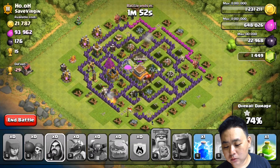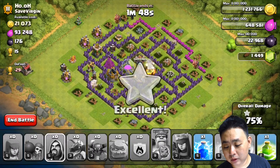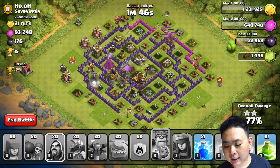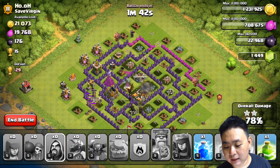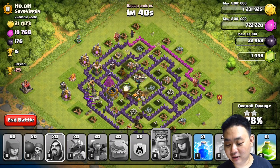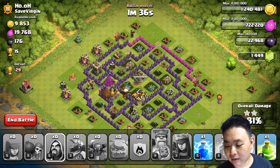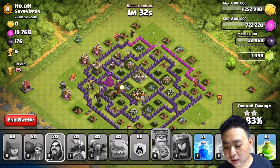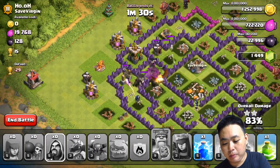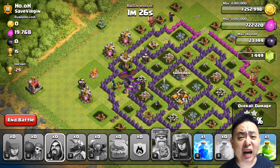What's left is another trap but it's a relatively low level trap, which is pretty okay. The objective now is to get the rest of the elixir storages — I've gotten all the elixir storages. The rest of the base still needs to be attacked. The dragon is unopposed right now, which is alright. I forgot to use the Iron Fist ability.